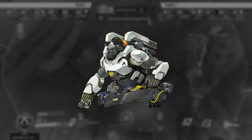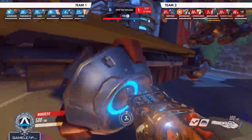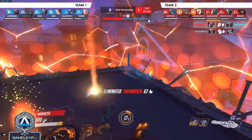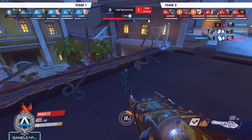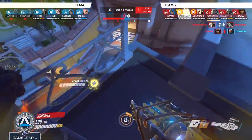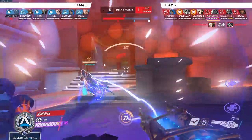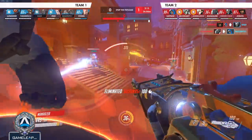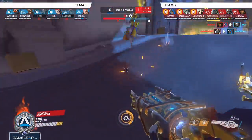Moving on to character number thirteen, we have Winston. What you need to do a lot is soft engage often. Sometimes you don't need a full dive on the enemy — you want to dive slightly away from them, use your bubble and just your primary fire to do a little bit of poke damage. When they commit to you, you disengage. You're not diving directly into the enemy so you can't get burst down, but you're still building ultimate charge, putting pressure on the enemy, and creating some space. Also try to close the gap without using Leap on a lot of characters so that you can use your Leap to chase or disengage with ease.